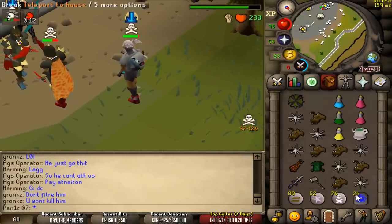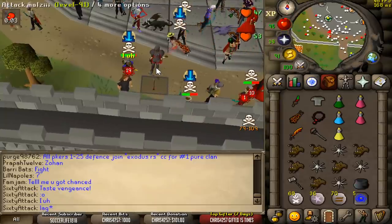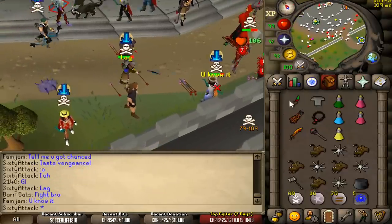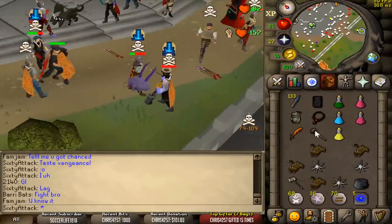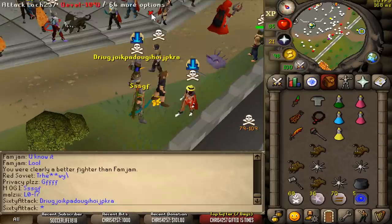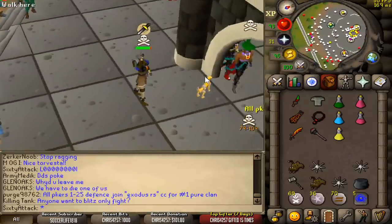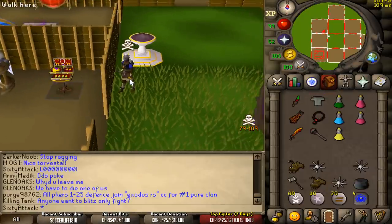Is he actually DC? Okay, RIP — that had so much potential. Wait, how did he die? How did he actually die? I wasn't watching the screen, bro. I've got to watch that clip back — that was funny. Good fight. And the loot is 500k. Got Gmall and that's about it. Not bad.